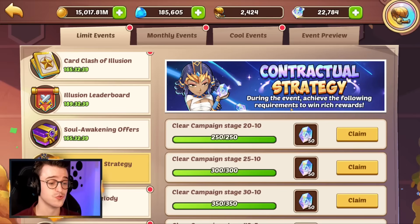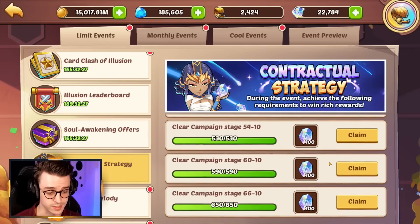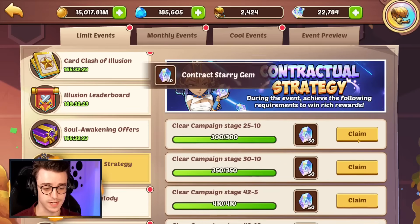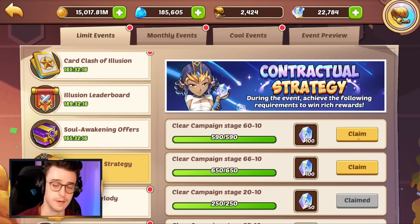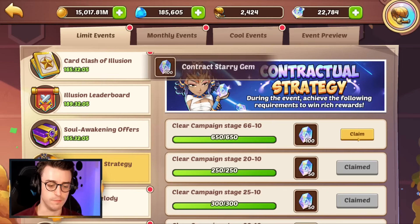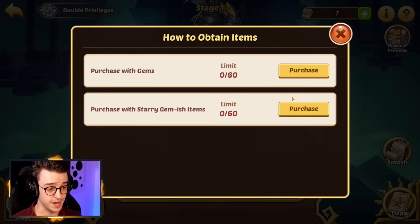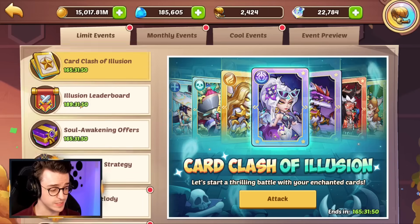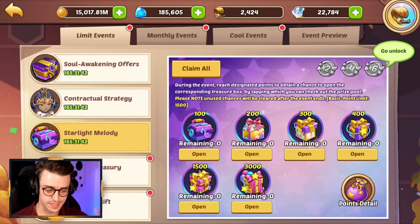To help with this there's the contractual strategy, which gives you access to a lot of contract story gems if you've made progress in campaign. Most of us have beaten campaign, so you're going to pick up those gems. People can clear campaign without even needing a transcendence hero — if you're struggling against waves, try using Ticks with the melodic strings and putting Ignus next to Ticks so he does an active skill in rounds 1 and 2. Either way, this is 600 contract story gems — conveniently the exact number you need for the card clash of illusion to buy those extra cards. DH Games know exactly what they're doing, making this as free-to-play friendly as possible.